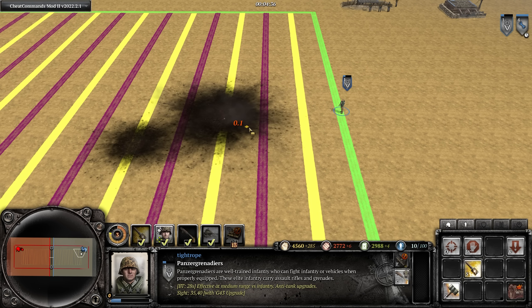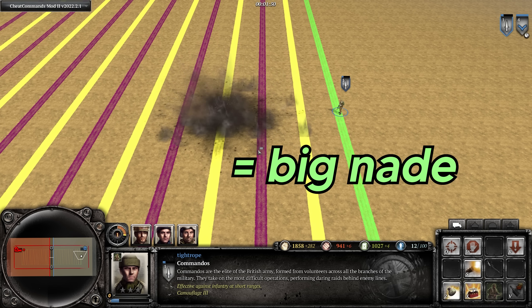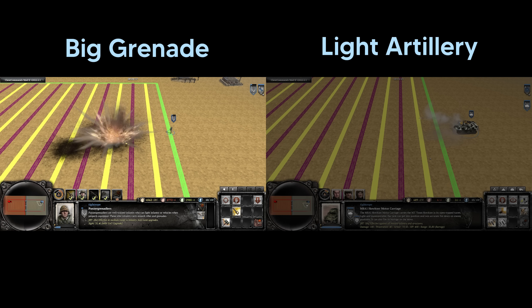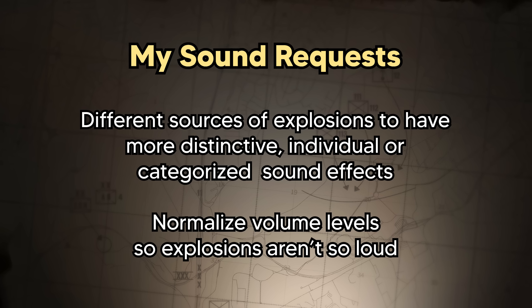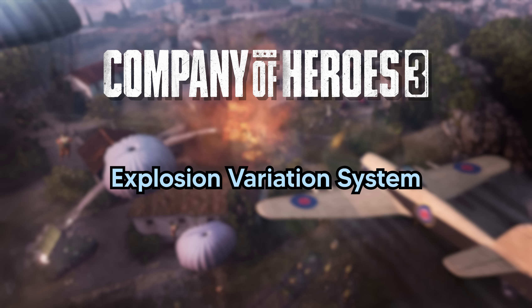Discussing the uniqueness of explosion effects in CoH3, the bundle grenade and the Airmate Scott fire sound exactly the same, whereas in CoH2 they are clearly distinct. In CoH2, only the bundle grenade and the Light Gammon Bomb use that explosion noise, so when you hear it you know exactly what happened. Comparing the AoE damage values of the Scott and the Bundle Grenade in CoH3, they are leagues apart, so sharing a sound effect could mislead you into thinking they'll do a similar amount of damage — which is clearly not the case. We need more delineation between different explosion types so they feed us useful gameplay information.